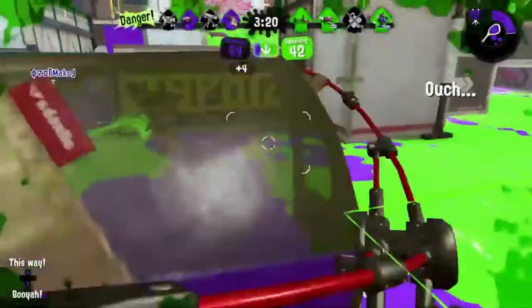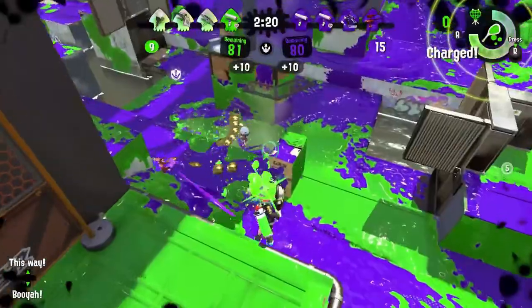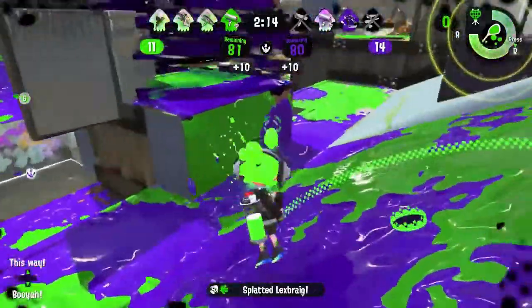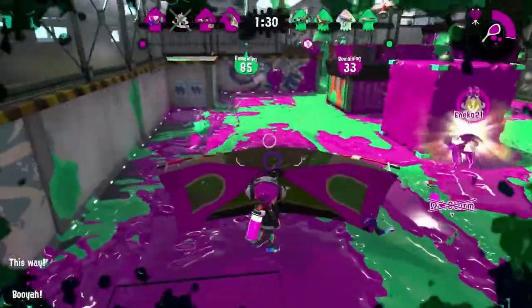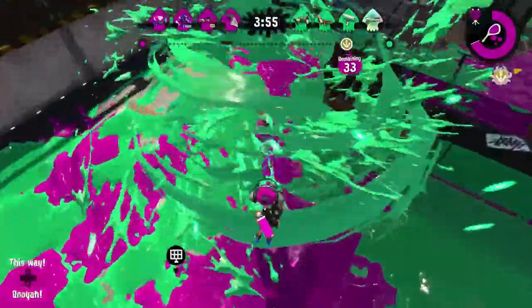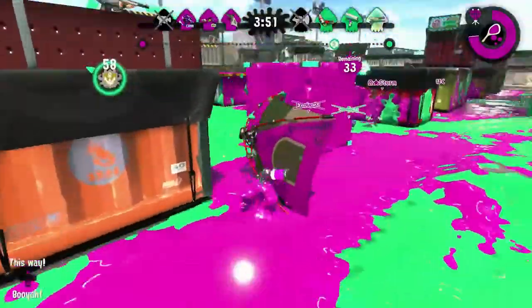As long as the enemy remains a fair distance in front of you, you shouldn't launch your shield. Continue to space them out and hit them with chip damage. Simply having your shield up discourages the opponent from rushing in. If they approach or try to circle around, try to continue facing their direction with your shield up. If they stay close, you should launch the shield to use as cover. Try to stay on the opposite side of the shield from the enemy, or if it's not possible, retreat a bit to stall until your brella returns.